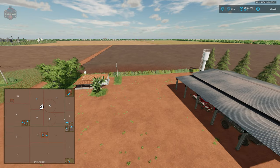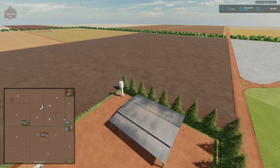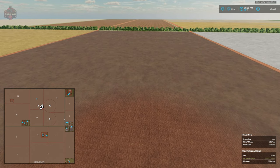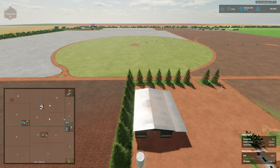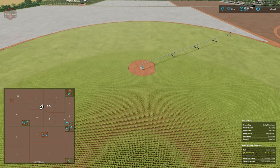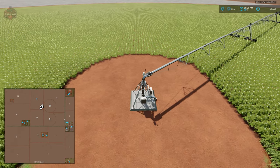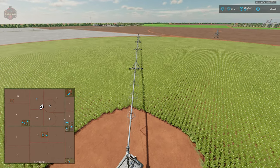Getting a bit of altitude, we can see how big the fields really are. Field 11 is our field owned at the start at 52.24 acres. To the west, we have the two pivots we own — we do not own those fields at start, so you'd need to buy them. The pivots are pre-placed and you can enter and control them, but you'll need to bring fertilizer or herbicide to fill them up before starting their operation.